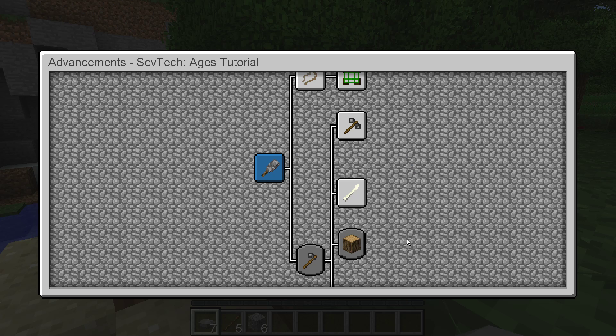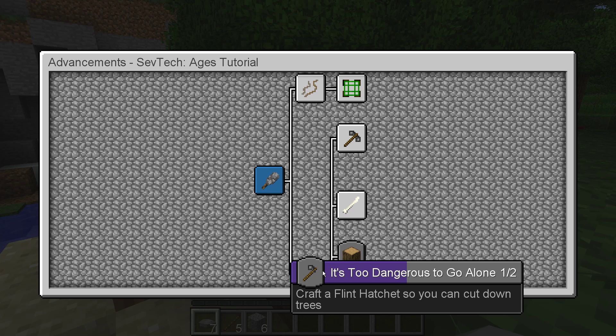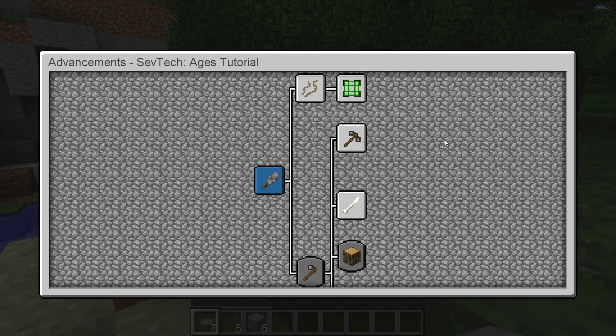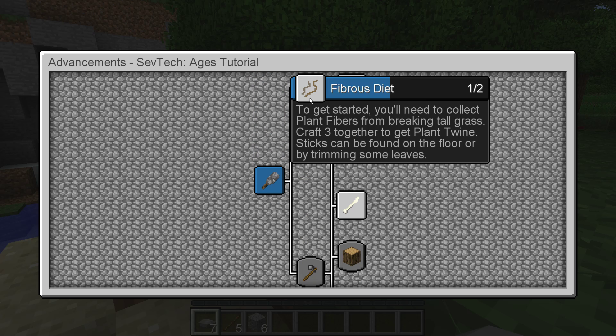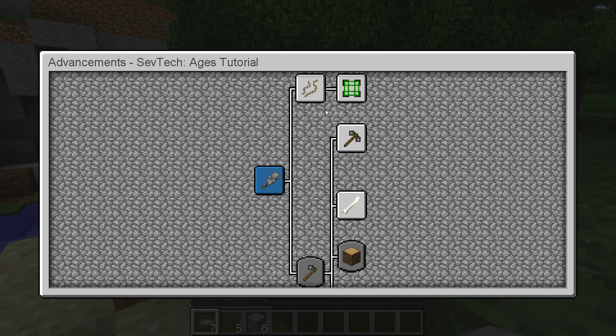That's somewhere over here, so you've got to get through these. In order to make the flint hatchet and get that achievement, you need to get flint, which is through the mesh. It's a good idea to go through and read all the different achievements, and do these ones first. The order can seem a little out of order visually, but you actually need to do this one, then this one, and then you can do this one.